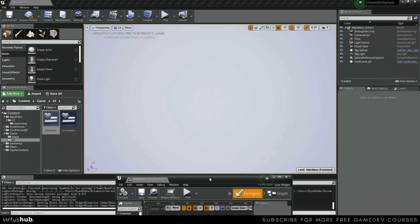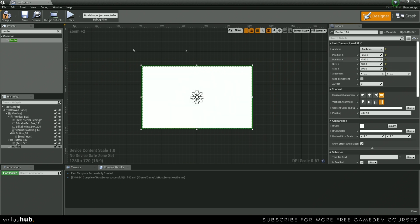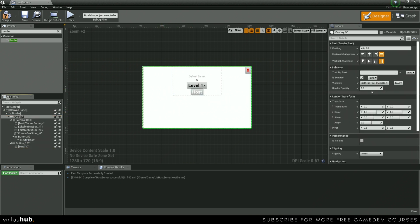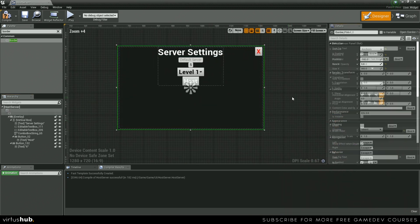Let's open up our host server UI. Let's get started by adding a border to the back of our overlay so that we can get some kind of background image. Drag a border out into some blank space, and then we're going to anchor it to the middle. We will set the position to negative 250 by negative 150, then set the size X to 500 and the size Y to 300. Next we're just going to drag our overlay into our border, and now we have a background image. Let's go into our border and change the brush color to something more like a dark gray.